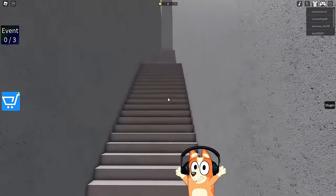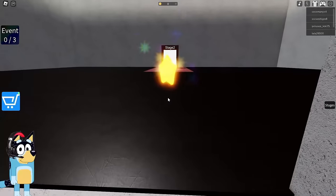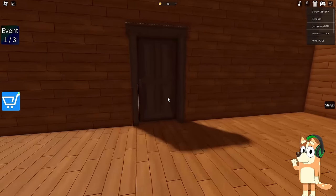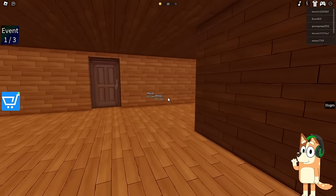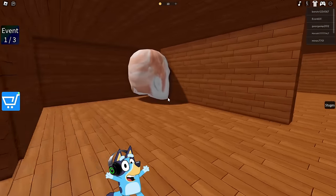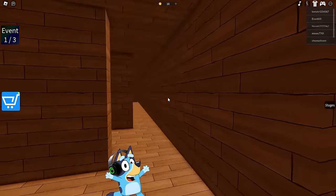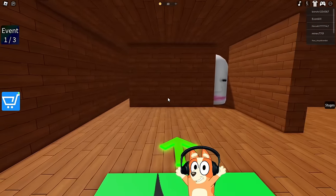Now we need to climb these long stairs and get to the very top. We almost fell down here — it was quite dangerous. We've passed the first stage; now we move on to the second. Here we need to choose the right door. I think we guessed the right door on the first try. Labyrinths with doors are very difficult because a head can suddenly appear around the corner and attack you. You need to go through this entire location carefully and not rush. There is a save in this room.